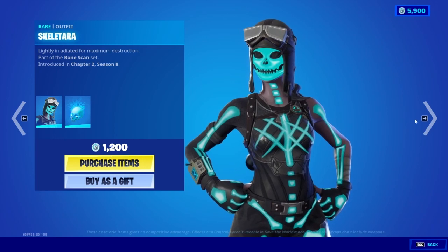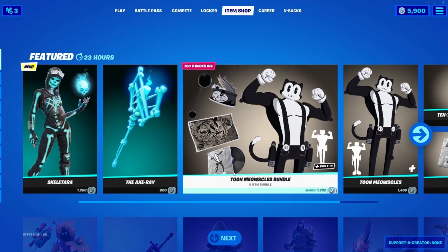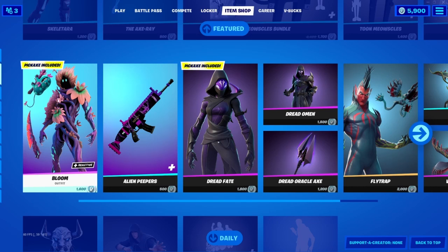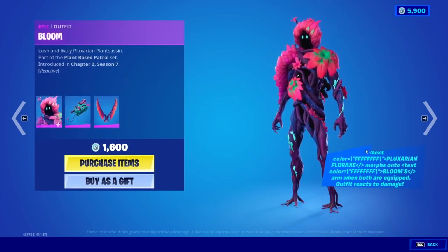The Skull Raiders release — that's cool. The thing I actually wanted to talk about was the Bloom skin. Bloom's outfit reacts to damage when both the outfit and Flux/Adam Rhea/Florax/Merbius pickaxe are equipped. The text colour is FFFFFF. I'm not sure exactly what this means, but it probably needs both items equipped and the outfit reacts to damage — hey, a future patch will probably fix that.